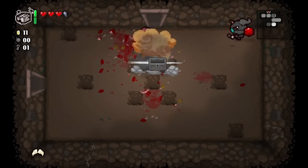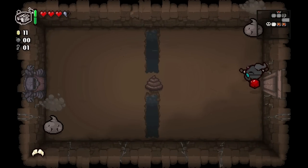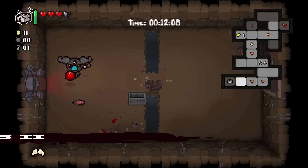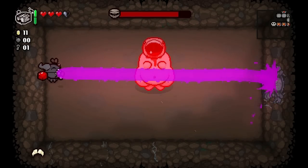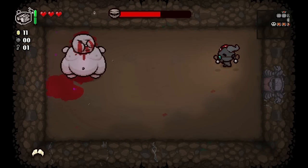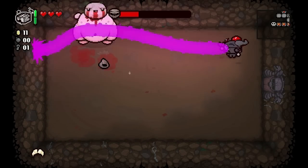Troll bomb. Let's put out some of these fires - maybe we'll find some more keys or bombs. No such luck. Half a heart. Let's go fight the boss - Mega Fatty. We need a little bit more damage - this is awesome, don't get me wrong, but we could definitely do more damage.